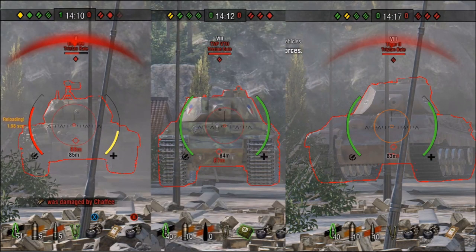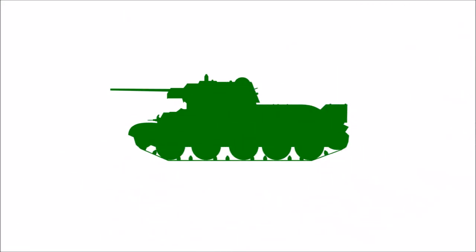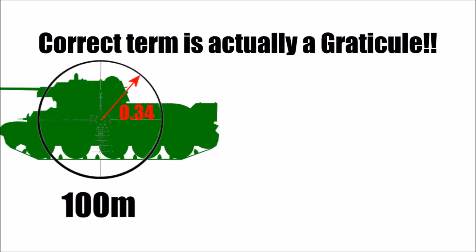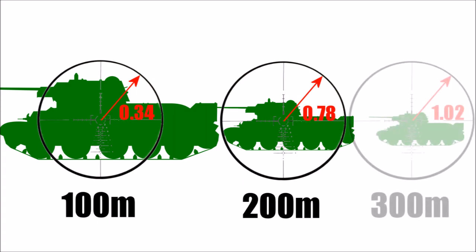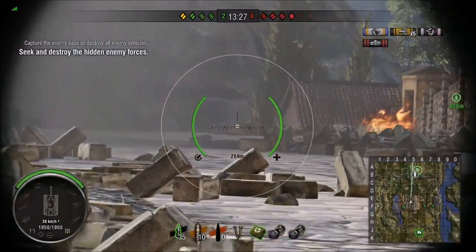Tank accuracy, also known as dispersion — the size of your vertical reticle. You get a statistic on your tank: it might be 0.38 for a Bulldog, 0.34 for a T62A, or an amazing 0.29 for a tier 10 Leo. That figure is a radius — 0.34 of a metre at a 100 metre distance — which actually equates to a 0.68 or 0.7 diameter. It denotes the size of the circle reticle that your shot will land in when fired. Of course, if you're 200 metres away it doubles, 300 metres it triples — the further away, the more inaccurate your shot is and the more likely it is to go whizzing by your target.